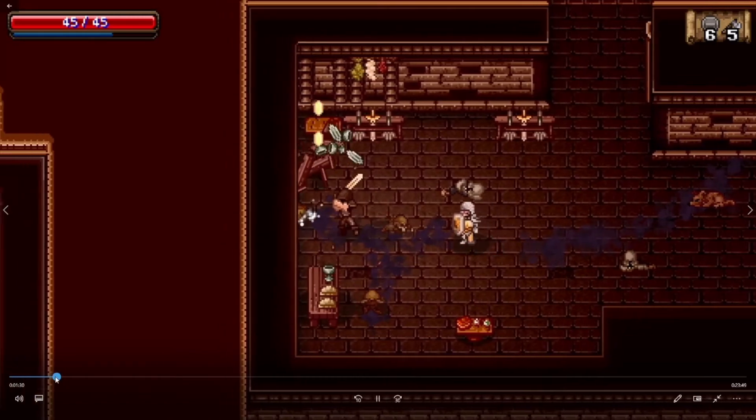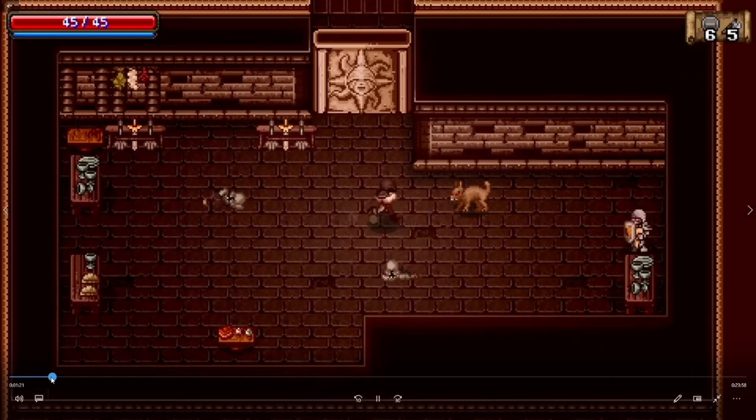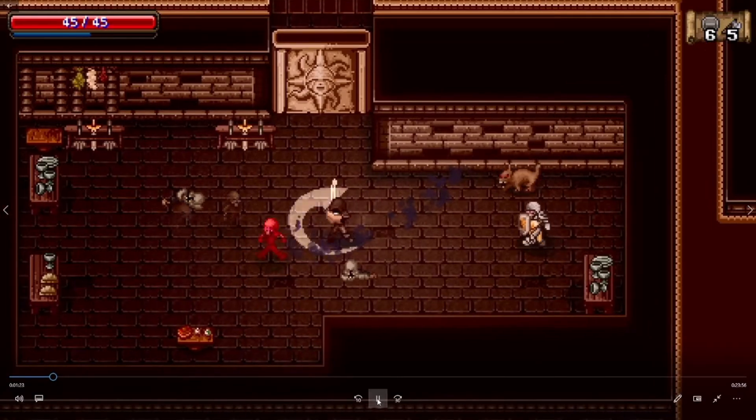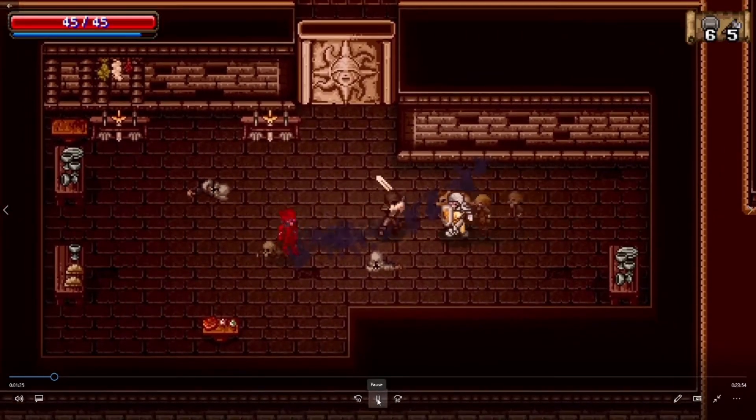Here we have invisible enemies — the thieves. They're a little shy. If they see you looking at them they'll run away and disappear, then reappear behind you. Basically whenever you see them disappear, they're almost always going to appear behind you.